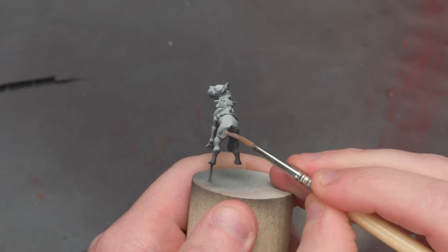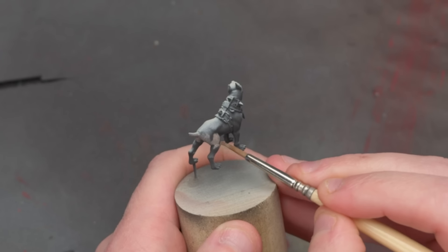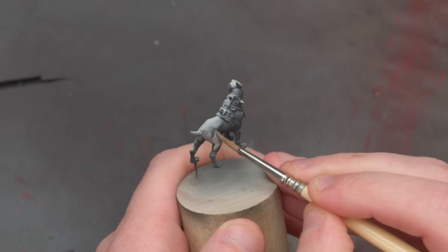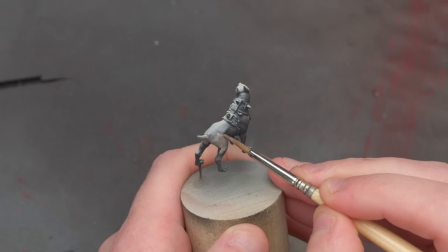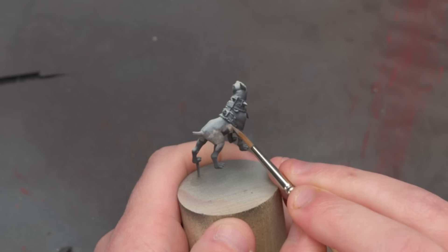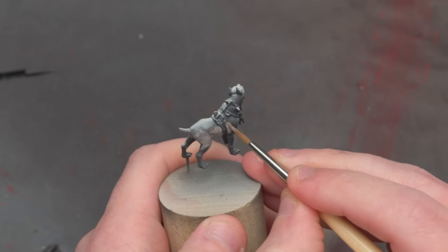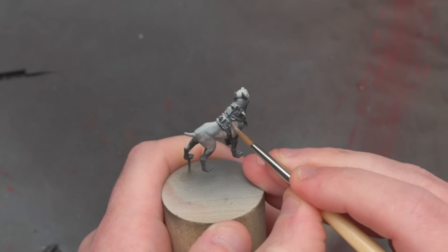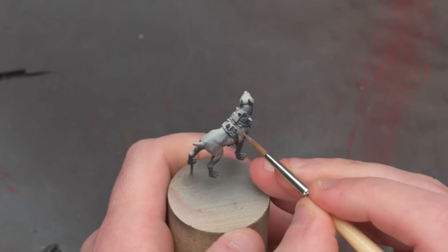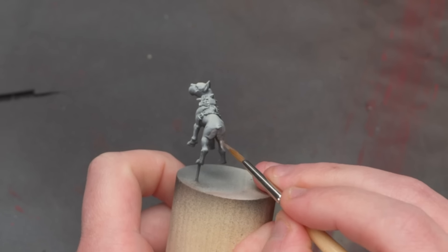We start the same way for any animal: simple base colors for the fur or hide of our beast. I'm mixing in a bit of dark purple to each of my base colors, so these colors will be slightly darker than their true midtone. That dark purple is a universal shadow color I'm using across everything on the unit to create a sense of warm ambient light. But the color you use isn't as important as the fact that this first layer is slightly darker than we want the true fur color to be.